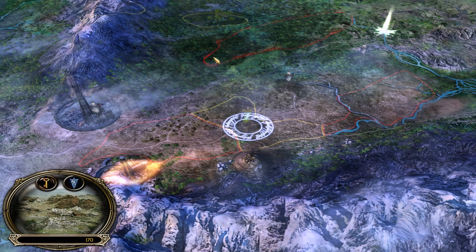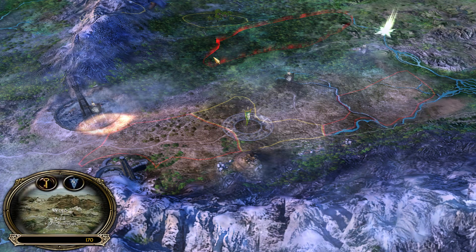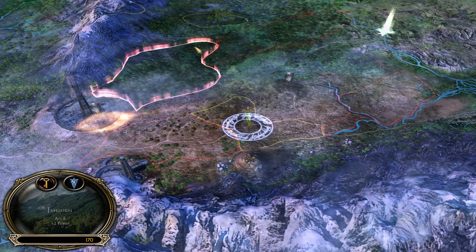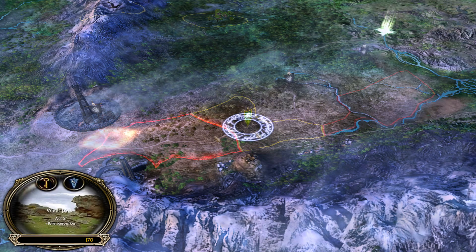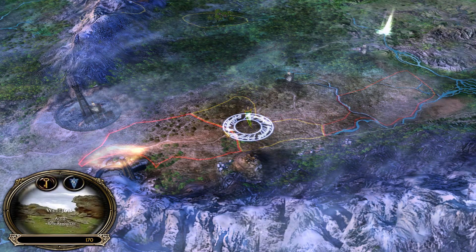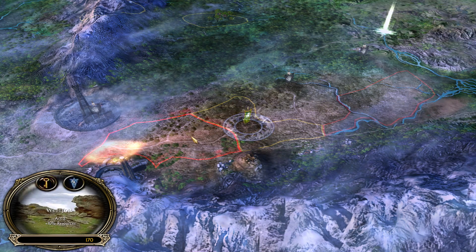Hey, what's up everybody? Destroyer here, back in the Battle for Middle-earth 1 campaign — the good campaign of course. We'll be heading on to our fourth mission. I guess we get to choose between Westfold and Eastern Rohan again. We'll choose Westfold this time — 10% resources.